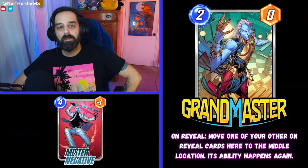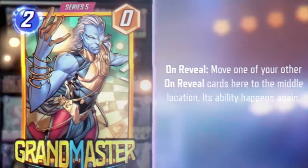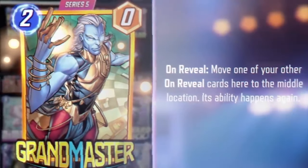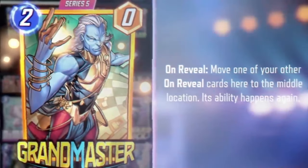What's up, nerds? First things first, Grandmaster is a two-energy, zero-power card that reads: On Reveal, move one of your other On Reveal cards here to the middle location. Its ability happens again.